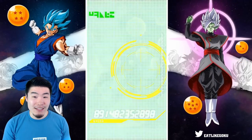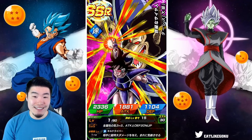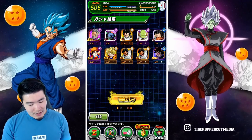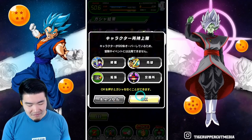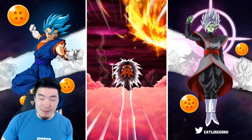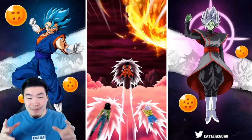Lots of Paraguses to raise the original Paragus's Super Attack — that's something, I guess. It's been a long time since I've done this, where I can't stop summoning.